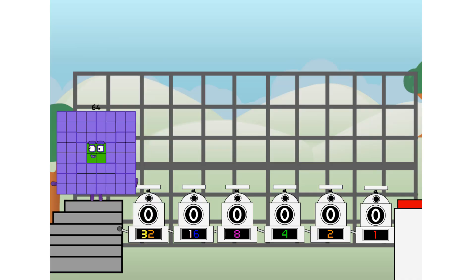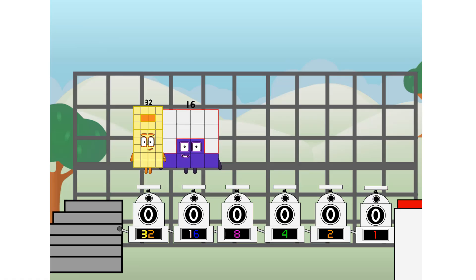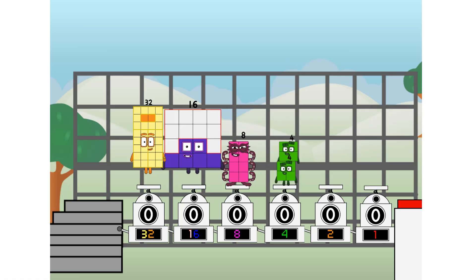First, I split in two: 32, and 16, and 8, and 4, and 2, and 1, and 1 more to press the big red button. Then you choose who's going up. One of me, and none of me, and one of me, and one of me, and none of me, and one of me — and fire!